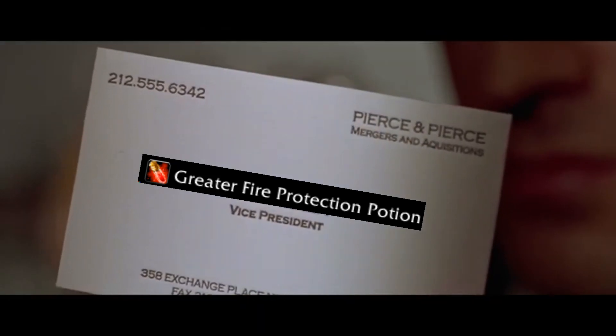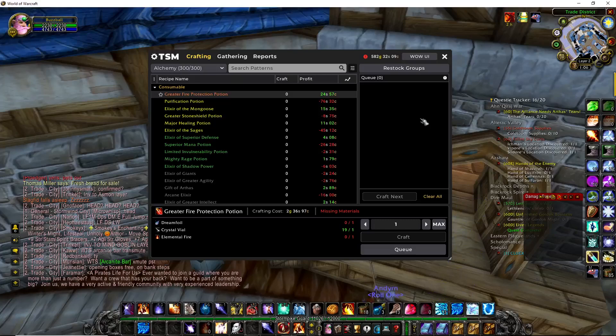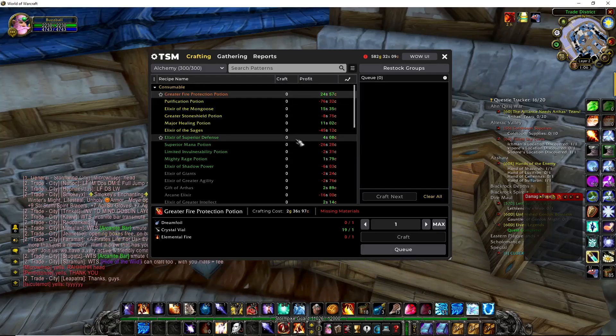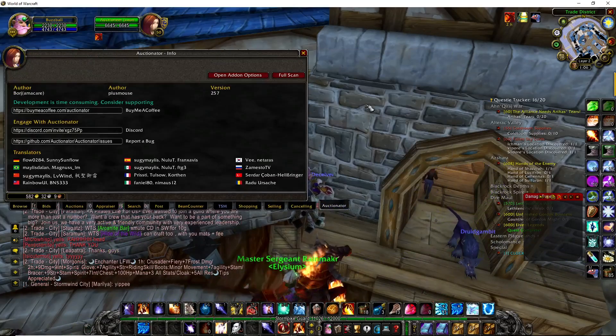Look at that subtle off-white coloring, the tasteful thickness of it. Today I'm going to make a quick video showing you how to see the profits of all items you can make in crafting. This works for every single profession, and it involves using TSM in addition to an add-on called Auctionator.